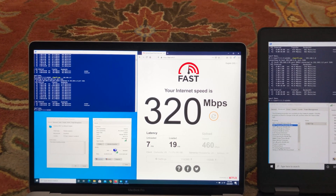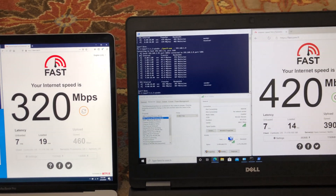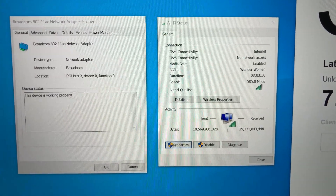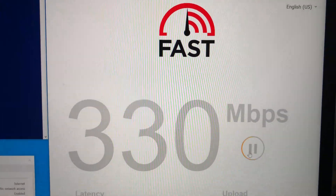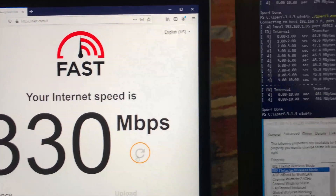Moving to the far right side of the house, close to 30 feet from the router, with a floor and a few walls in between — I still have a good Wi-Fi connection on both laptops. The MacBook Pro with the Wi-Fi 5 card gets 330 Mbps on the internet speed test and 89 Mbps on iPerf 3.